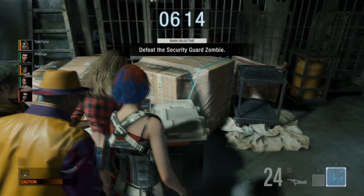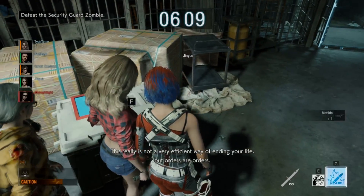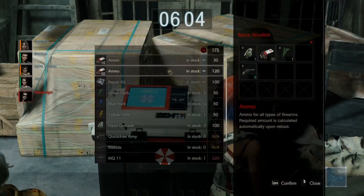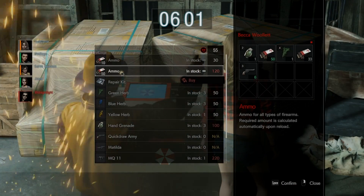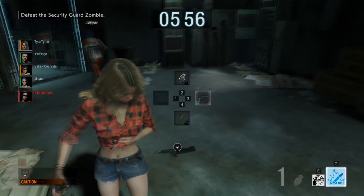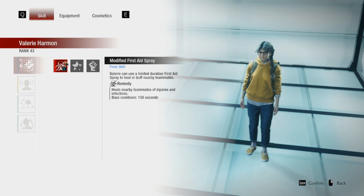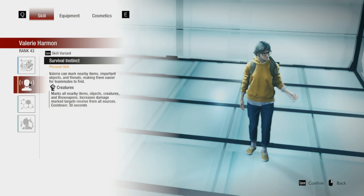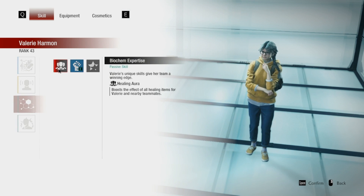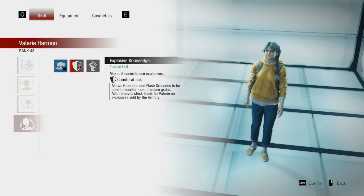Each skill has different variants that unlock through level. They primarily keep the skill the same but give you different benefits. For example, Tyrone has a kick personal skill and his three variants change how frequently he can kick, how his kick may affect his personal stats such as breaking doors open faster, or he can increase the damage of his kick at the cost of a higher cooldown. Valerie is the healing support character. Support characters come with two additional inventory slots, which is a nice bonus. Valerie focuses on healing and providing support through explosives and debuffing allies, and has the lowest health in the game at 1100 — so be careful.